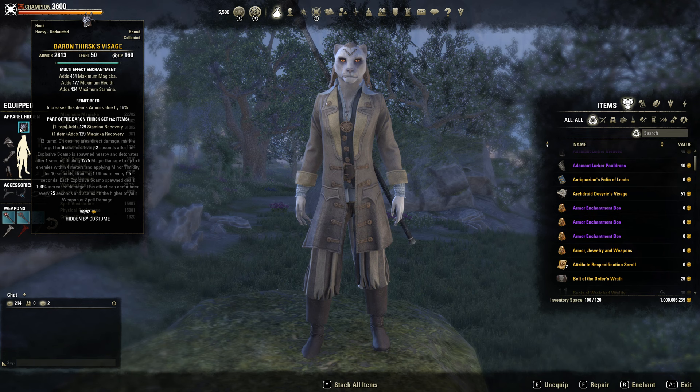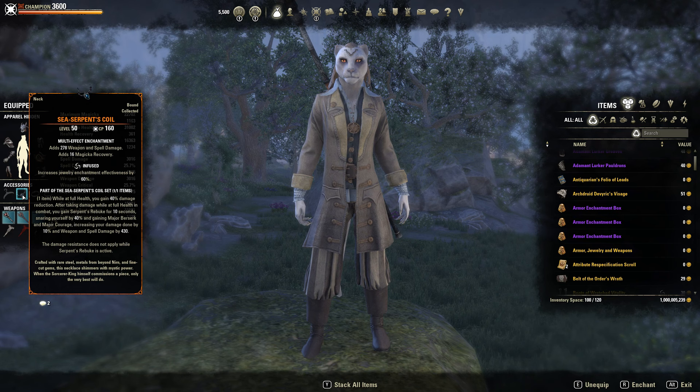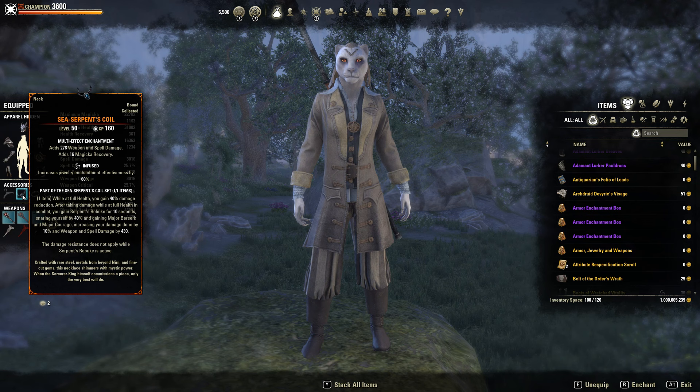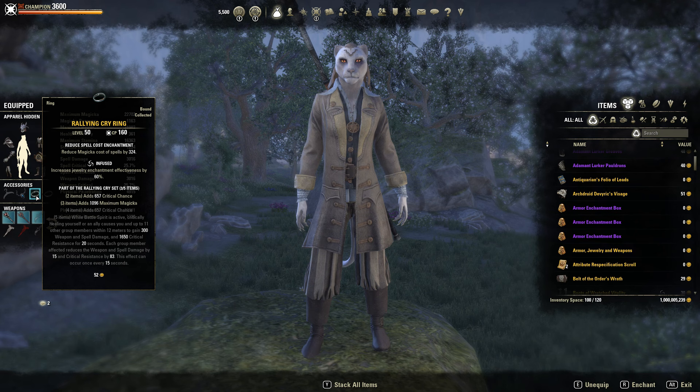On to our sets. For our one-piece, I'm just running recovery — I just want the extra sustain. Our mythic is Sea Serpent Coil. I love Sea Serpent Coil for the extra damage it gives. The snare is not really a big problem for me personally, but you could run something like Markyn Ring or Death Dealer's Fete as other mythic options. I just prefer Sea Serpent Coil because it gives you 10% extra damage from Major Berserk, and increasing your weapon and spell damage by 430 for 10 seconds is too good to pass up. I like to run Rallying Cry on a crit build because it gives you 1,600 crit resist with 300 weapon and spell damage.